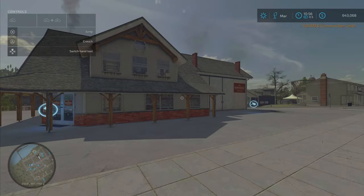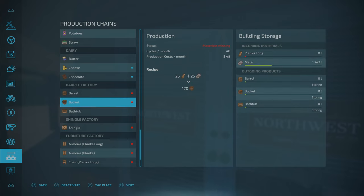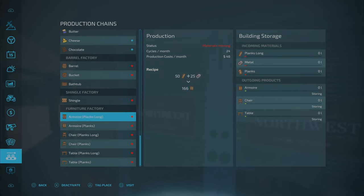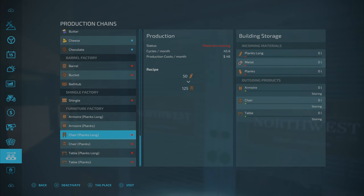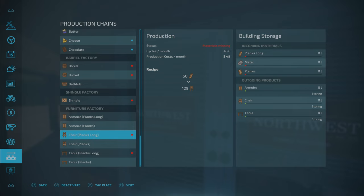We're gonna have to go back and forth between the furniture factory and others. Let's go check our new buildings. We don't need bathtubs — let's turn that off. We do need barrels, we do need buckets. This is gonna be rough. The shingles — it looks like we need long planks for everything, and some metal for this one. I do have some spare metal. We can do long planks; we don't need armor, so let's take that off.